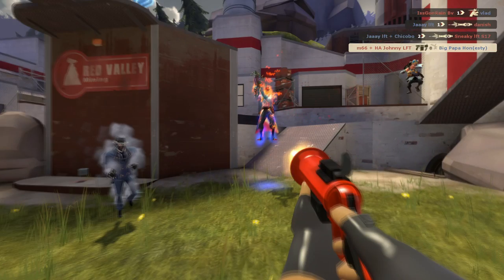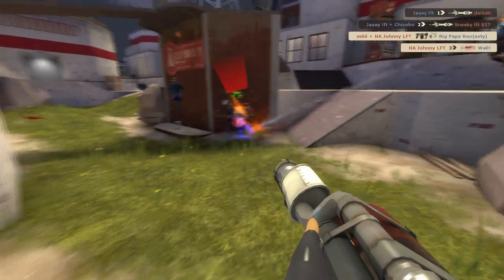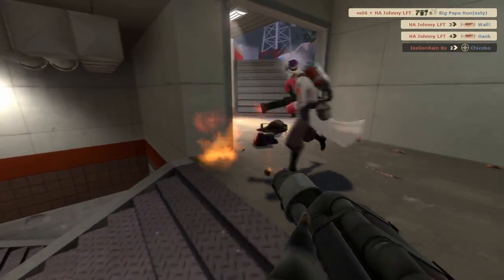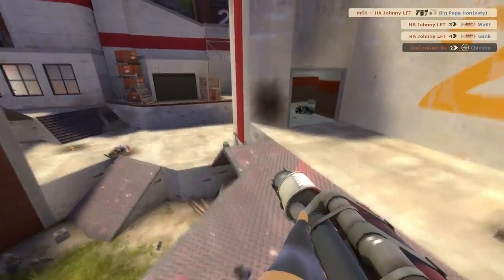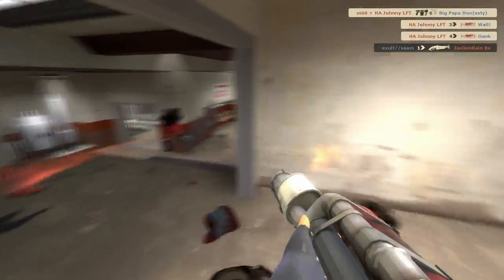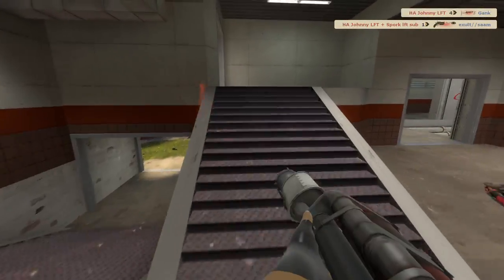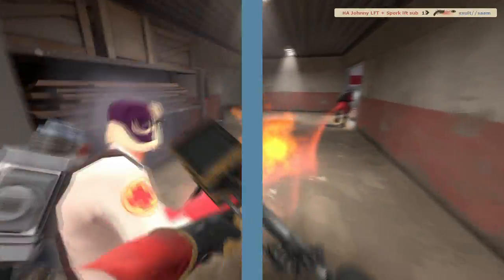Luckily, I spot the soldier and react in time to reflect his rocket, securing the kill. The next reflect is also a reaction — the spy is probably not happy with that one. After that, I meet up with my combo and check their flanks. Scott behind us kills our sniper, but I finish him off and move on.